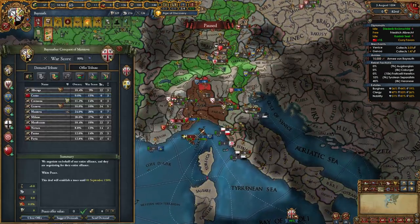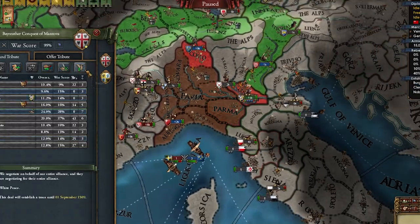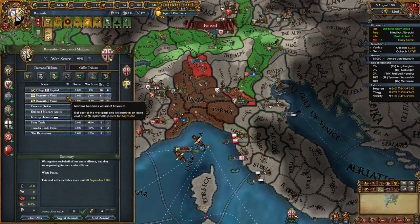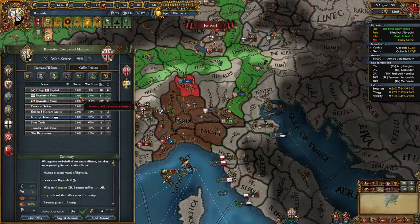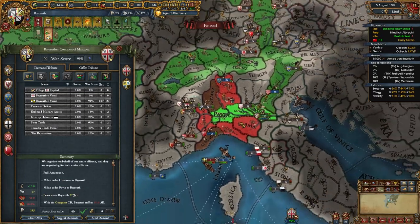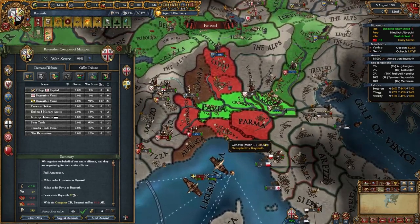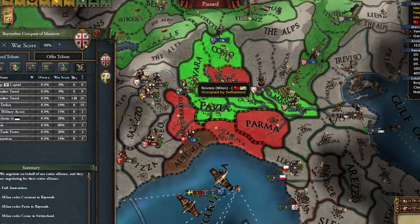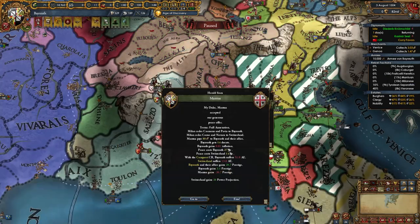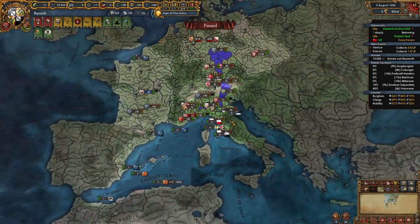The pope just got declared on by Tunis and the Ottomans. If I have to fight these two guys for Rome, this is going to be the craziest campaign ever. War is done — let's take Mantua. That's 27 AE. Vassalizing is 22, but then I can't take stuff from Milan. So we take Mantua, Cremona, and Pavia, give some to Switzerland to weaken Milan and make them like me, and take some money.